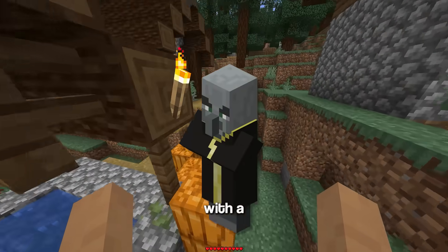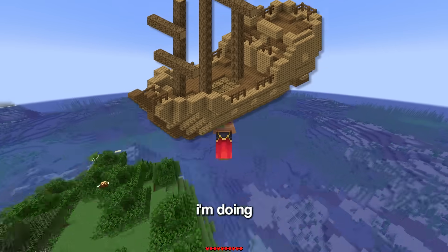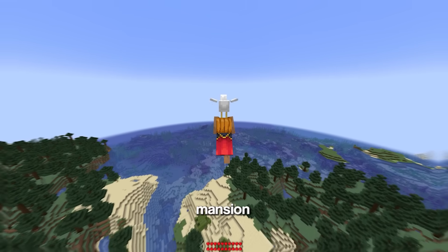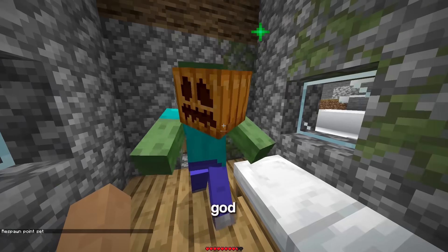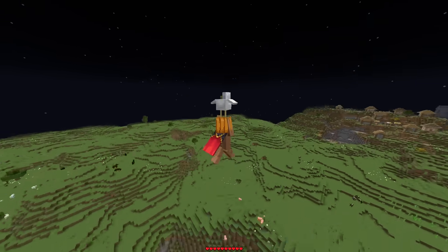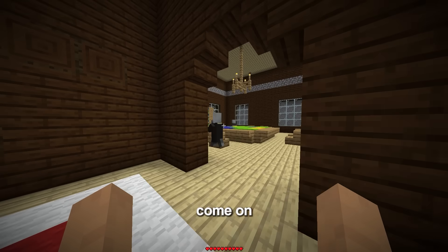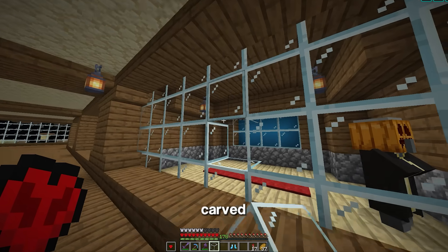The other variation I want to collect is the evoker with a carved pumpkin on its head. First I need to find a pumpkin — luckily there are lots at this village. I need to go searching for a shipwreck to find two iron to craft shears, and because I can't click the crafting table, I need to throw the iron onto it. Now with the carved pumpkin, I need to find a woodland mansion — the nearest one is 4,000 blocks away. Finally at the mansion with no armor, I throw the pumpkin on the evoker's head and get out. That's the barrel villager and carved pumpkin evoker trapped.